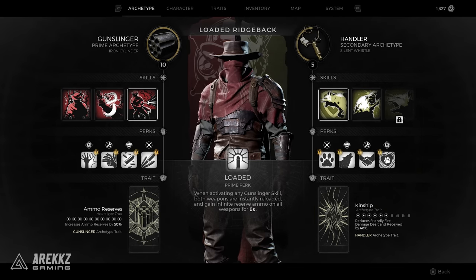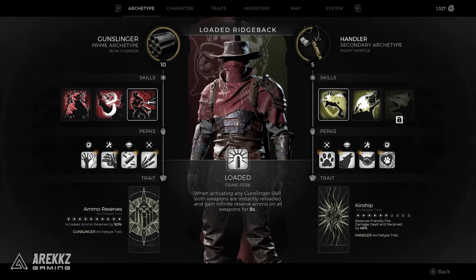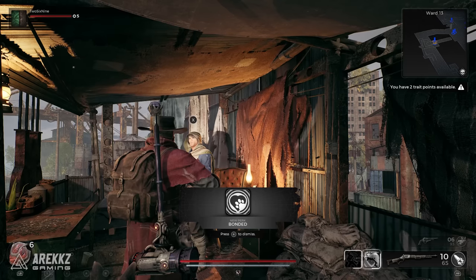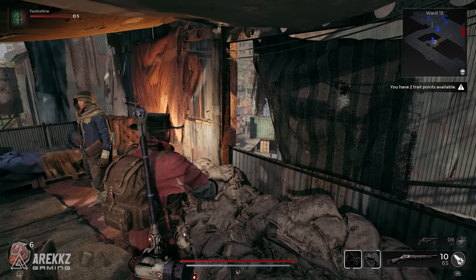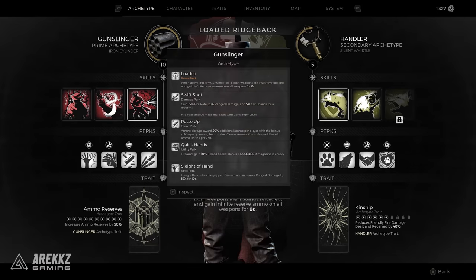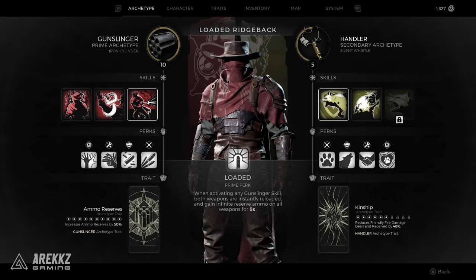Primary Gunslinger, Secondary Handler. Your primary class is always going to give you the prime perk for that class. Your secondary class — you get the skills, the perks, and the trait card, but you won't get the prime perk of your secondary class. For Gunslinger I have the loaded perk; if we switch back to Handler, it would allow our dog to revive our teammates. Those vendors sell items but they don't really tell you exactly what they do — you buy them, come to Wallace, buy the actual class itself for a second time with scrap and luminite crystals, then go to your archetype page and click the rings where the symbol for the class is. That's pretty much it — that's how you go about changing your class.